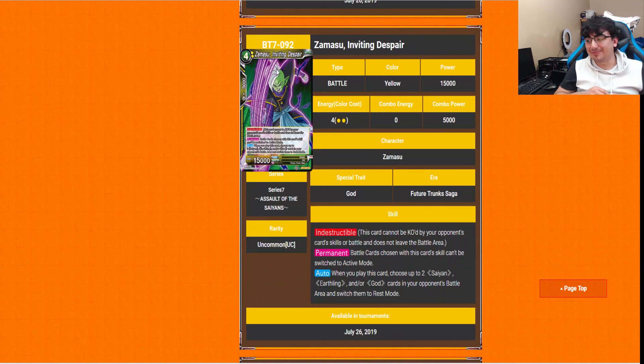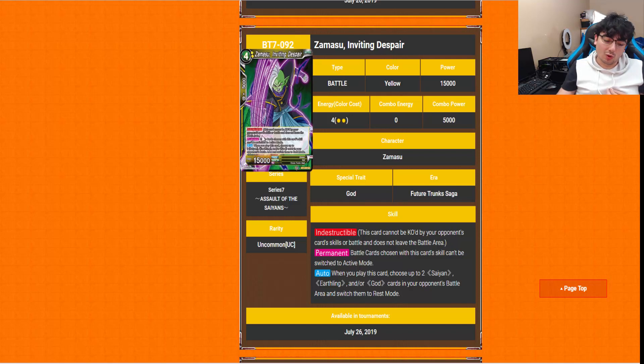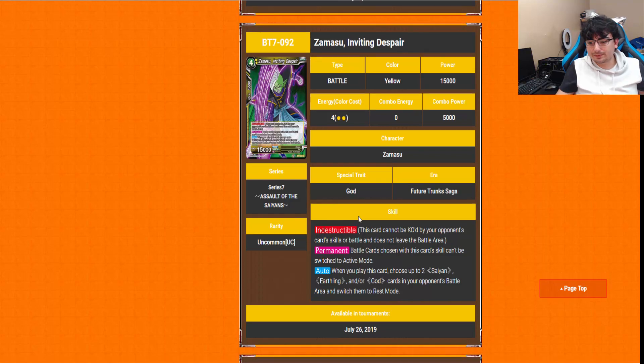Now here comes the Yellow Zamasu stuff I've been waiting for! Inviting Despair is a 4-drop with Indestructible. His permanent: battle cards chosen with this card's skill cannot be switched to Active Mode. The auto: when you play this card, choose up to two Saiyan, Earthling, and/or God cards in your opponent's battle area and switch them to Rest Mode. So you pick a couple cards, put them in Rest Mode, and they can't get back up. Not to mention this card has Indestructible. It's still not the easiest thing to deal with — you have to go through hoops to get rid of this while keeping those battle cards in Rest Mode. A bit expensive at 4-drop, but worth it, especially playing this with Blue and all the energy acceleration available.